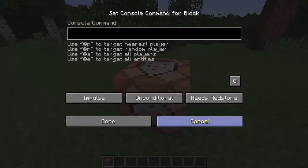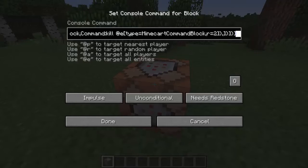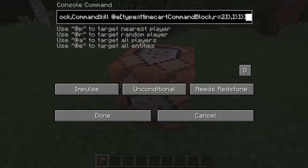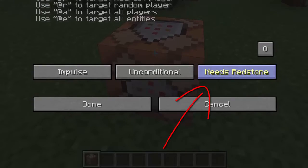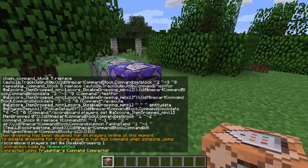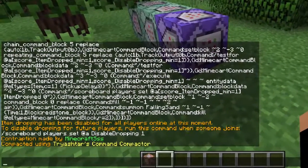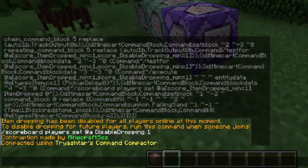After that, open the command block and do Ctrl+V to paste it in. Because this is Minecraft 1.9, or at least the latest snapshot, you can easily just click its redstone and it will change into always active. Press done and it will activate itself. Now, like you can see in the chat, it will tell you: item droppings have been disabled for all players online at this moment.